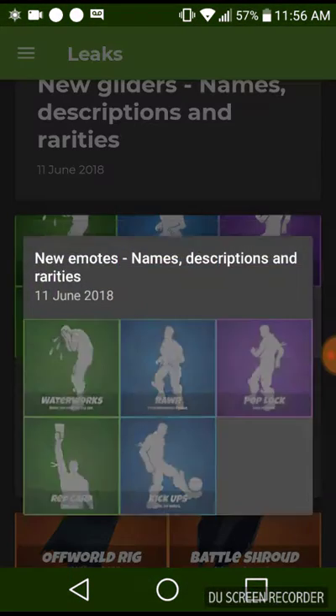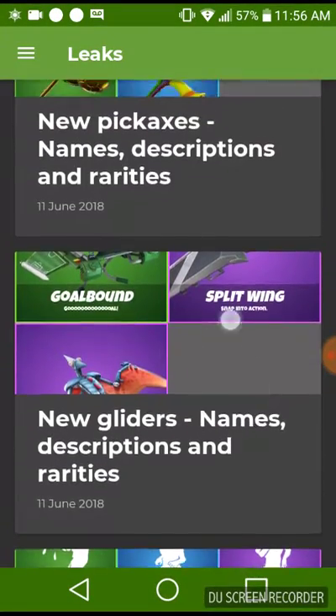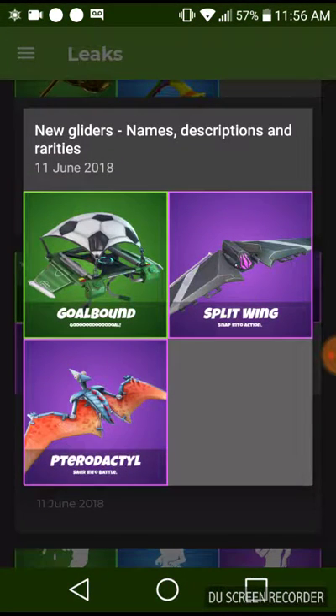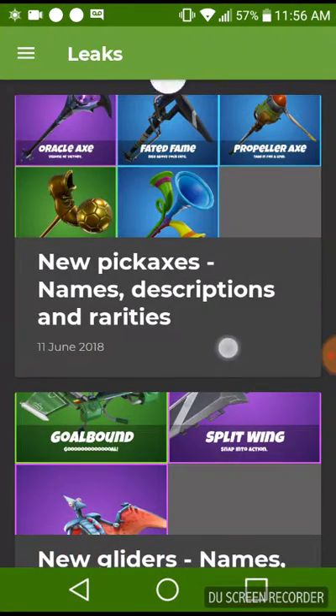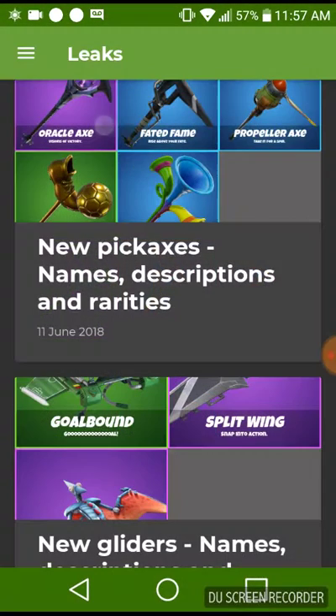These name descriptions — well, these are the names of the dances. The only ones we didn't see are in the top row, the last two. Gliders — I like them. And here's the pickaxes, the one you've all been waiting for.